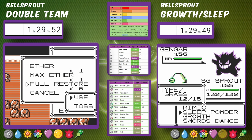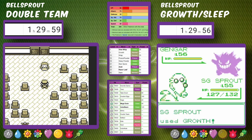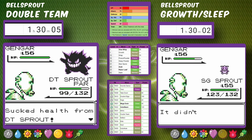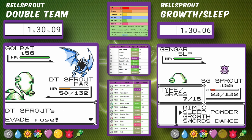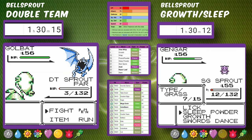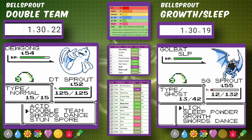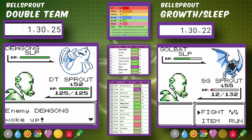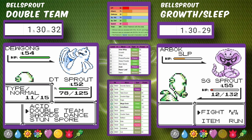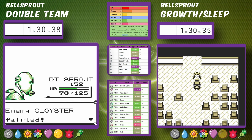The strategy against Agatha is to put Gengar to Sleep and mimic Lick. Golbat can switch in with Wing Attack and Leech Life, but those aren't strong enough to get through even with all our Swords Dances. However, Golbat gets a lucky hit and takes out Double Team Bellsprout, sending it back to the beginning. Meanwhile, Sleepy Bellsprout sweeps through Agatha's team, takes down the final Gengar, and is moving on to Lance.